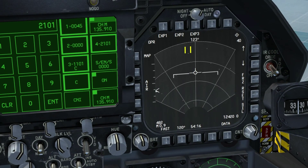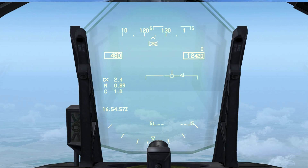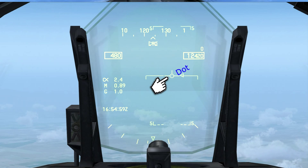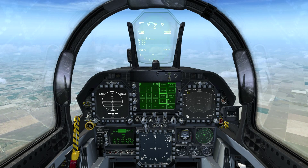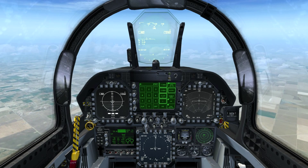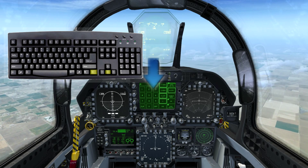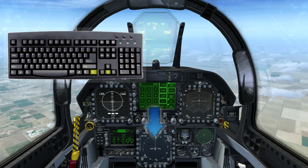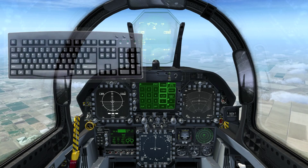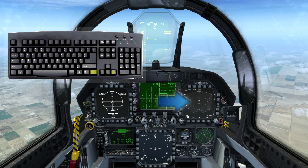Every display except for the HUD will show either a solid or hollow diamond. For the HUD, you'll have to look inside the velocity vector to determine if you're using it as priority. With the default mapping, we use CTRL and the arrow keys to cycle through the various displays. The front controller display, left and right DDIs, and the multipurpose color display all show the diamond, with the HUD being slightly different.